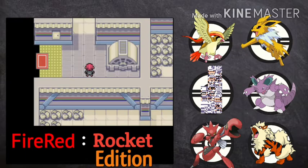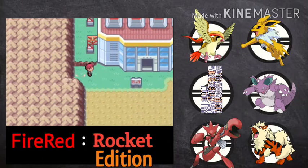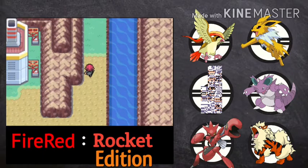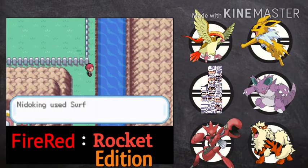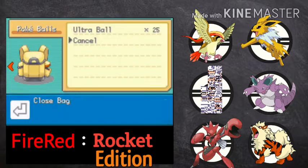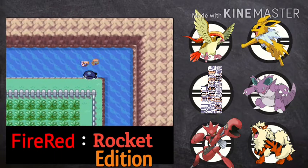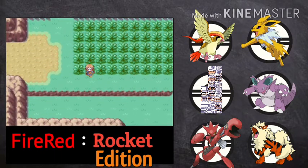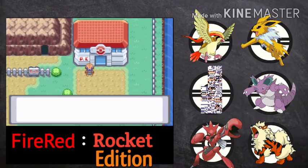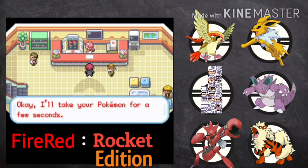I don't want to give Zapdos a nickname. There is no trainer here — actually there was a trainer when we first came here. Let me use a repel. That's the glitch which I mentioned — it's happening continuously after catching Zapdos. Who cares!